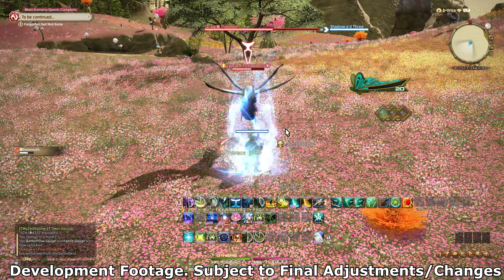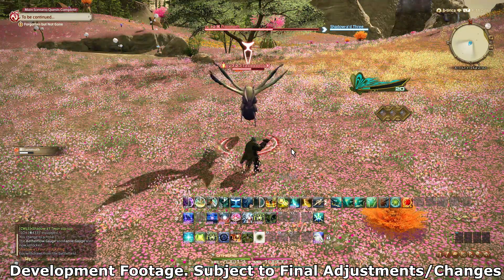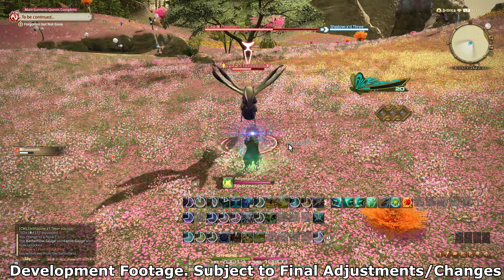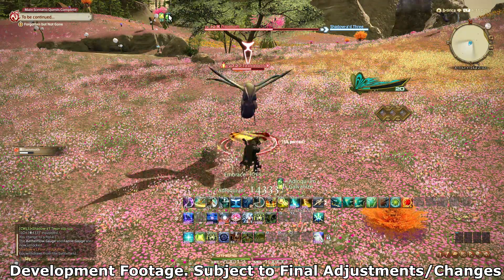There is a new fairy named Seraph, and both Whispering Dawn and Fey Illumination will turn into Seraphic versions when Seraph is around, but the effects and potencies are exactly the same — it's just so you don't have to worry about putting additional skills on your action bar.